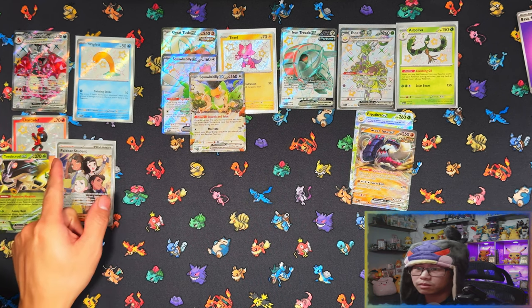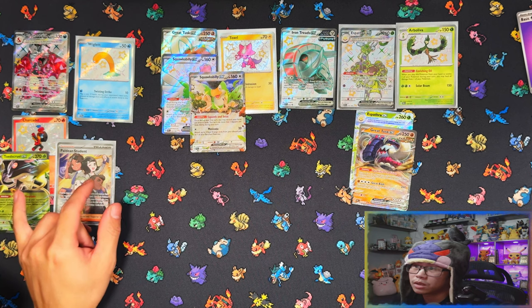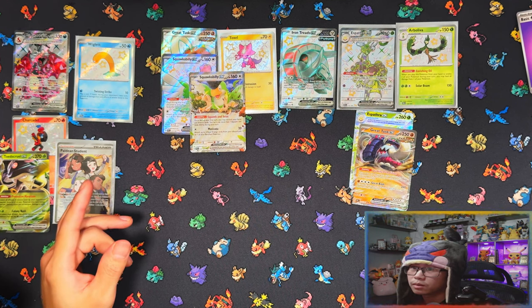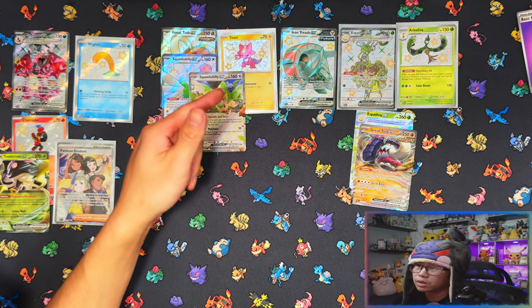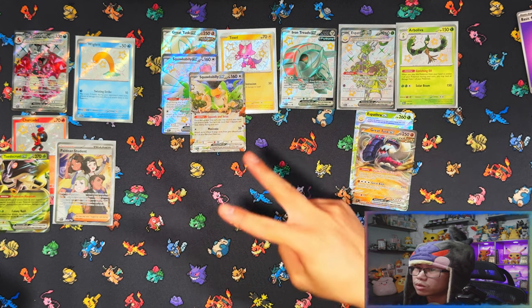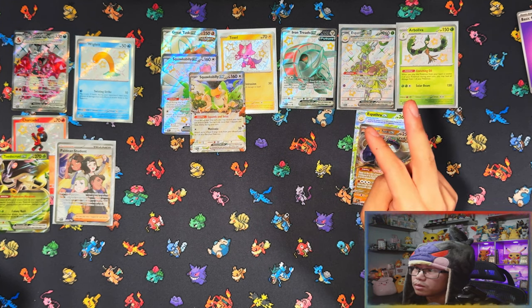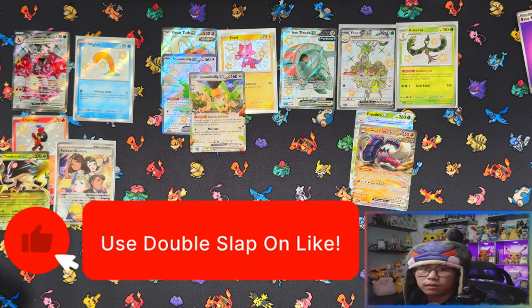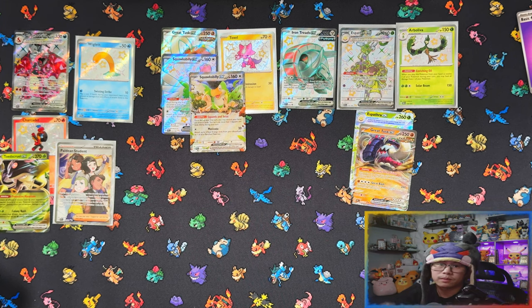Looking at the play mat — not too bad! Charizard side: four hits out of five packs — a full art, two baby shinies, and an EX. All three tins had more or less the same hit rate and rarity. Great Tusk had Squawkabilly EX full art, a regular EX, and a baby shiny. Iron Treads had Espeon EX and Great Tusk cards. Charizard gave me two baby shinies; Great Tusk gave three hits; Iron Treads gave four hits with two EXes. That was one of each of the big tins from the second wave of Paldean Fates — thanks for watching, and I'll see you in the next one!